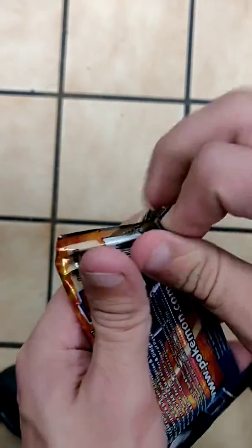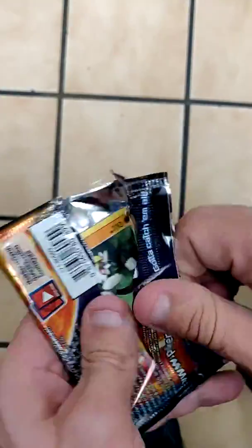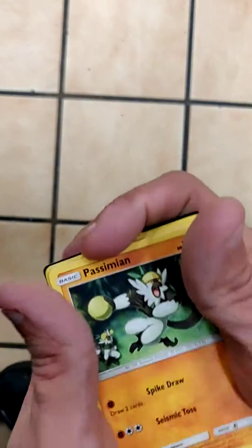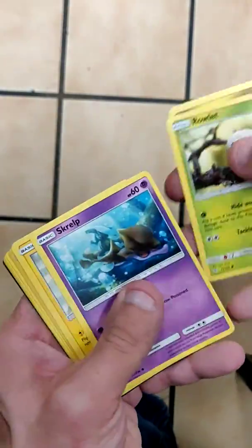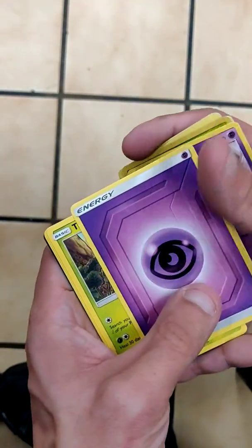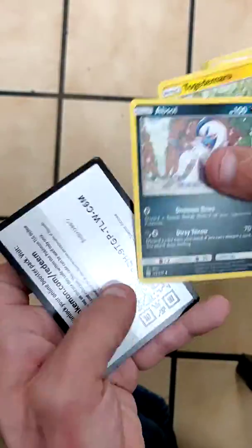Get into the Solgaleo, go from there. So far it's been a bust even with that Charizard and Braixen. We got Passimian, Jangmo-o, Ralts, Bellsprout, Pikachu, Trapinch, and where is a Zapdos? With Psychic Energy, Trapinch, Togedemaru, and Absol. And code card for you guys.